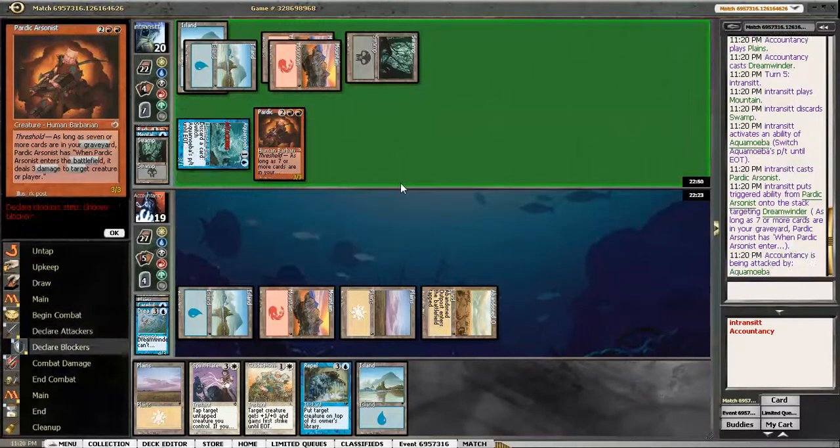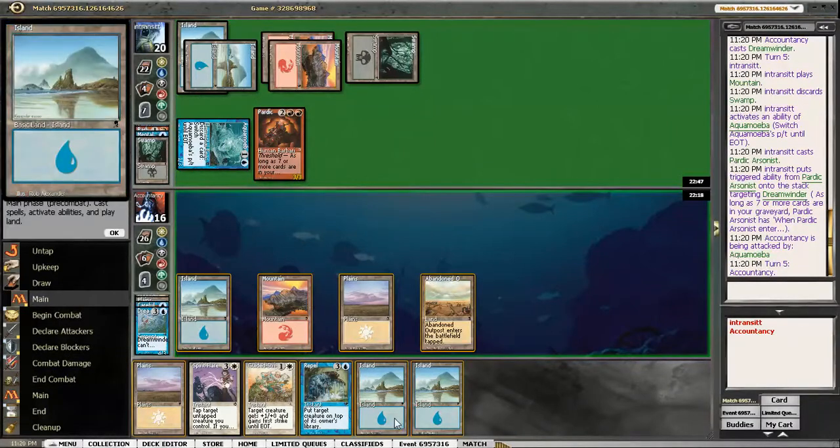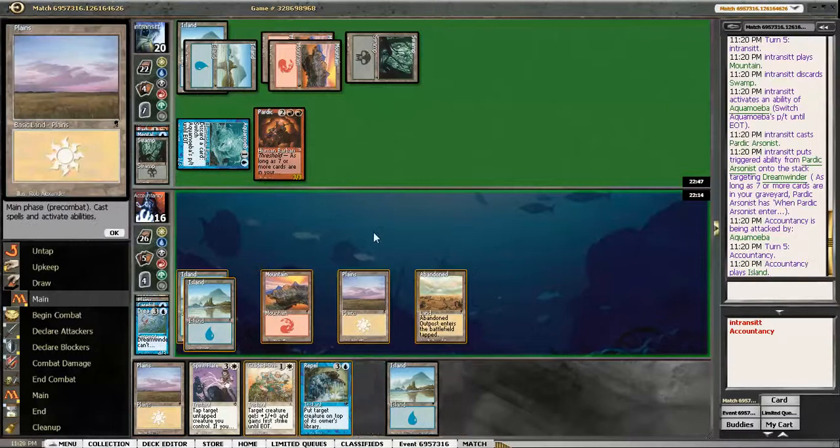That card's good — one of the better reasons to be in red. It gets a lot of crazy damage spells. It's not a strong main colour, but it's a pretty good support colour. Repel is not good against that card either, because it just means I get to use it again.